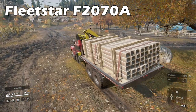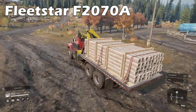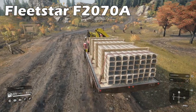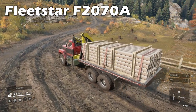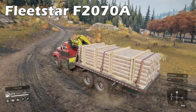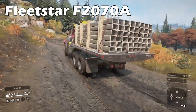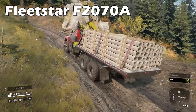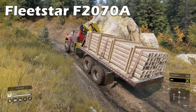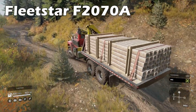Back to basics now with the Fleetstar F-2070A, which is the third vehicle you will own. This faithful workhorse can put in the hours and nearly single-handedly see you through Michigan on its own. Versatile and strong, it will get you where you need to go and haul multiple units of cargo at the same time. It is a great candidate for crane and flatbed options and not too damaging on the bank balance for fuel in hard mode either. Another lifelong friend you'll come back to again and again.